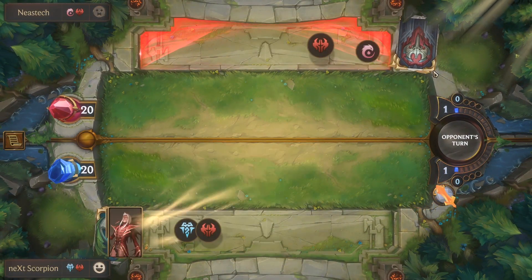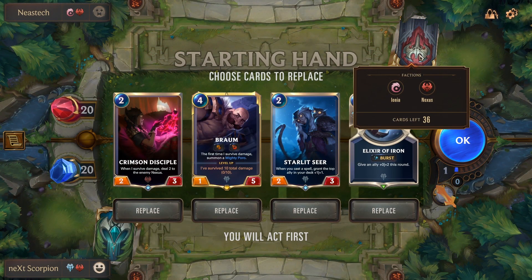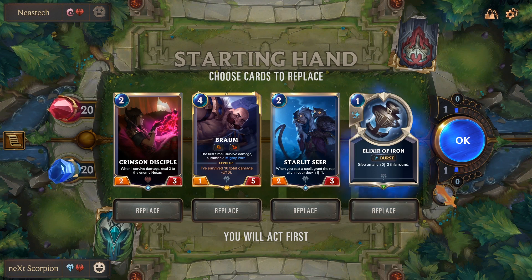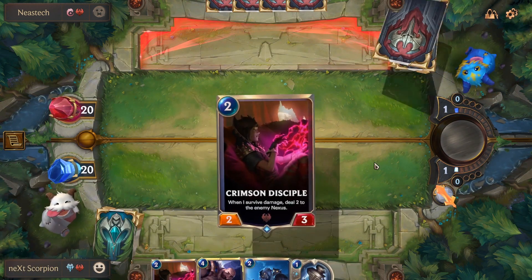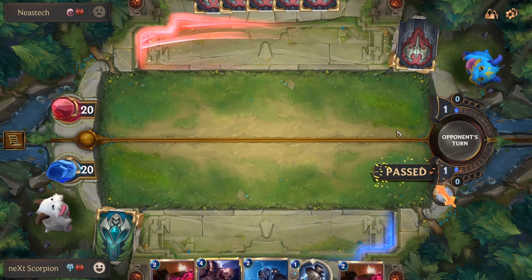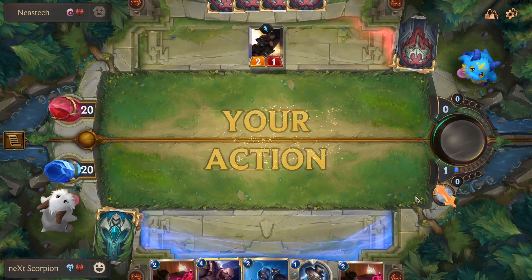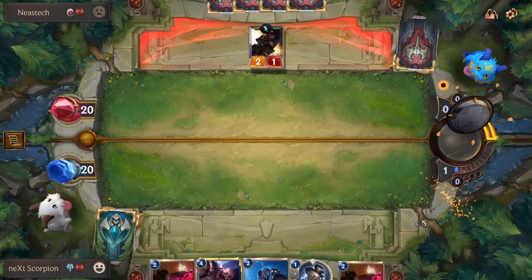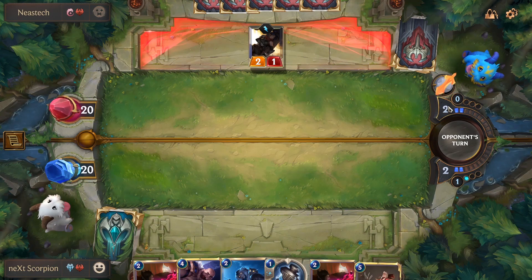Now we're playing versus a no-champion deck playing Ionia and Noxus. I'm gonna keep Braum, I'm gonna keep the Disciple — I'm gonna keep everything, actually. We got another Crimson Disciple. It's fine — it's really fine versus that deck.